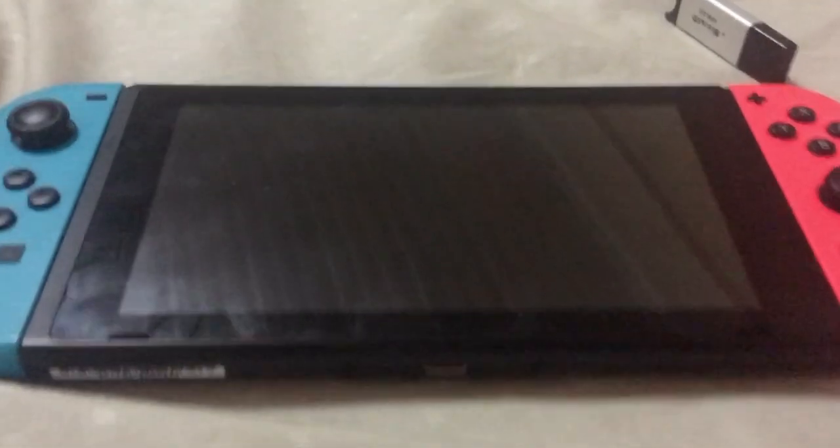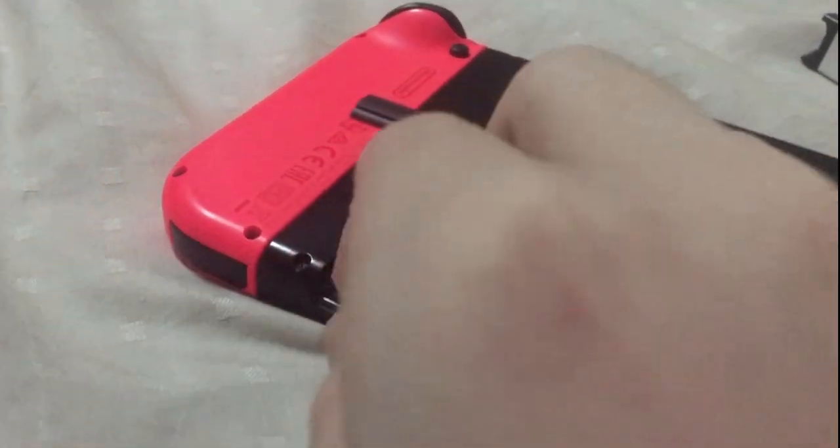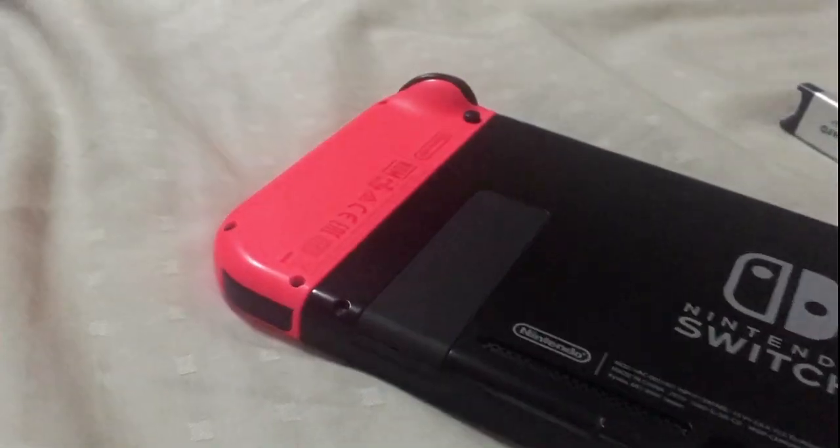So I got my handy SD card reader, then completely turned off my Switch to avoid corruption. Simply just opened the kickstand and took out the easy slidable SD card that I definitely didn't have trouble with. Then stuck it into the micro SD card reader and shoved the stupid thing inside of the computer.